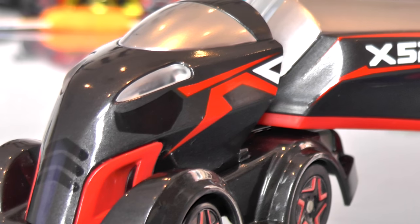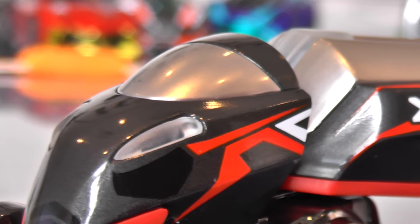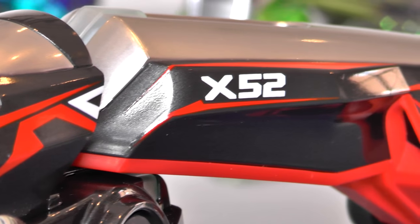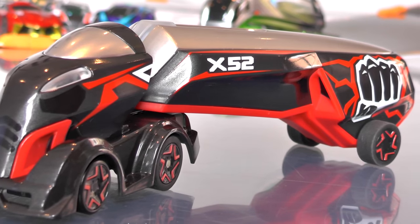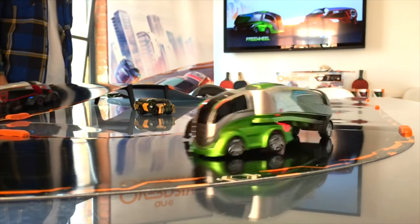Rubberised wheels at the back, big chassis of the trailer there, and then the main powerhouse at the front. Apparently the gearing is different in these super trucks — they've got more torque, it takes them longer to get up to speed, but once they're going they've got much more momentum. Of course, the lights at the front show you when their weapons are being activated, and there's also a light on the back to show you when they're being hit.